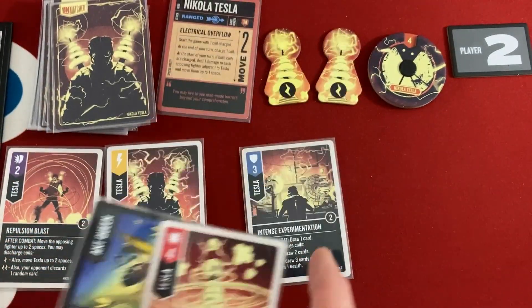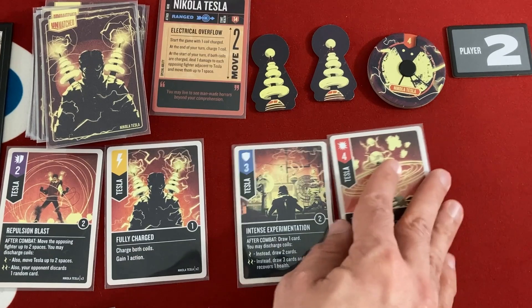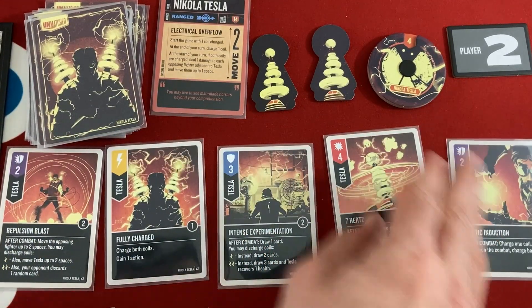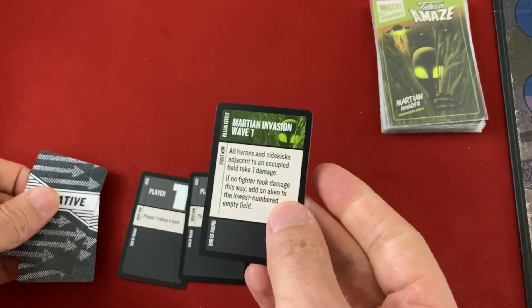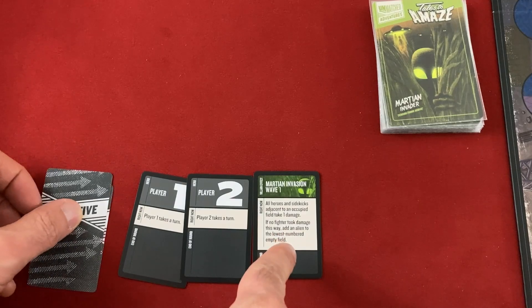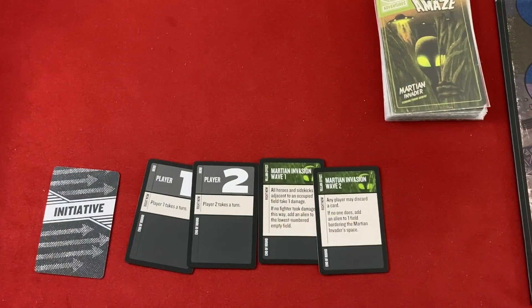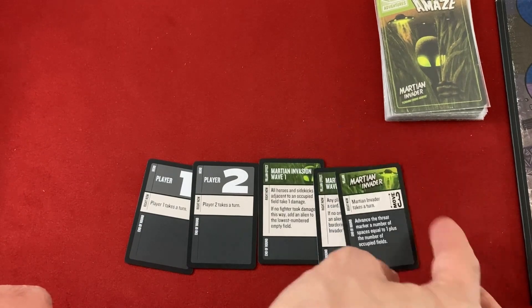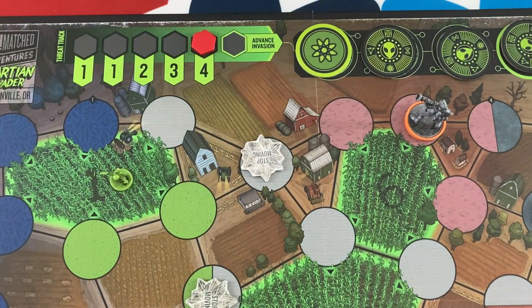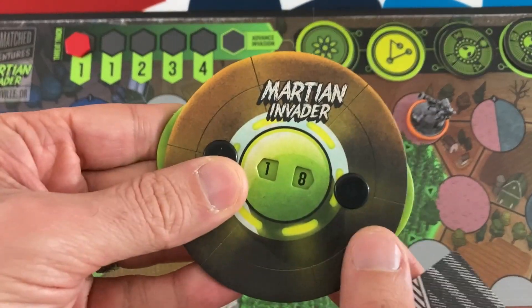Using Fully Charged, Tesla discharges both coils to gain another action and draw a card. He attacks once more, then maneuvers to draw. The Tarantula is dead, so all that's left to resolve is the Martian Invader increasing threat and the Ant Queen's end-of-round which is now gone. Threat advances. If we can do 18 damage, we win — though that might be a tall order.